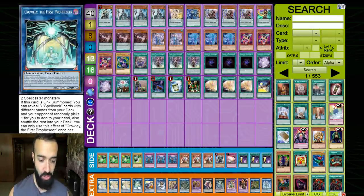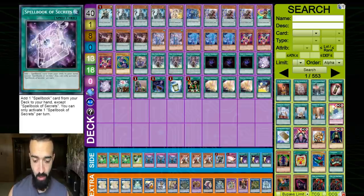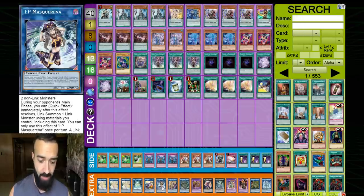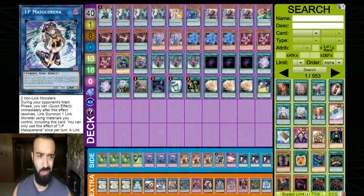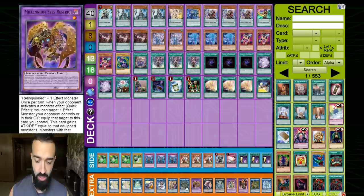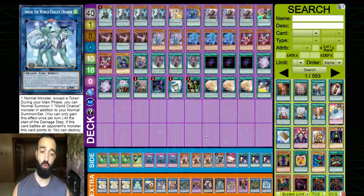Extra deck: triple Selene, Crowley, Cross Sheep, Iping Masquerina, Axis Code Talker, Relinquished Anima — Anima you need for this combo — Millennium Eyes, Ebon Illusion Magician, Absolute Vortex, Dragoon, Virdian, and Imduck. There's no space for Daybreaker unfortunately — I'd love to throw it in, especially in a deck with this many extenders. If anything, I'd take out Masquerina, but you need one card like Masquerina or Appalooza to end on your board and make it a bit better.